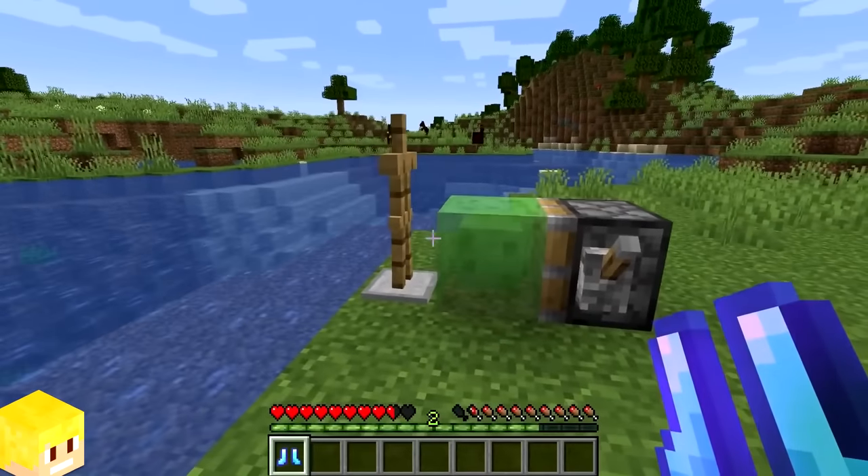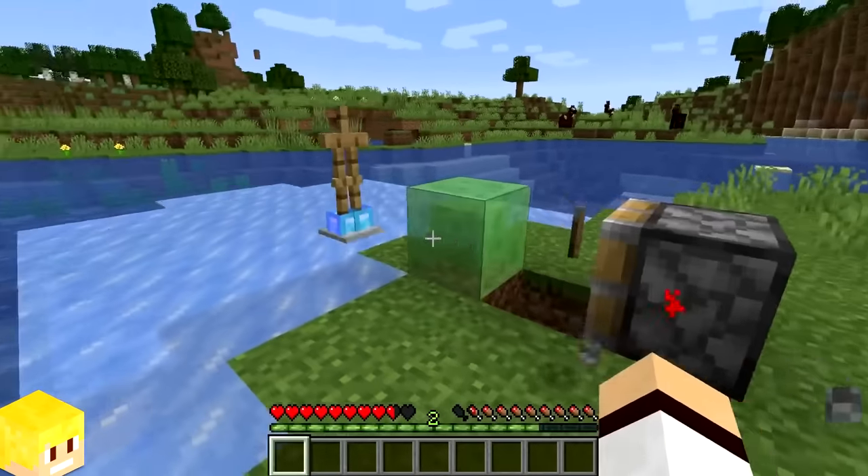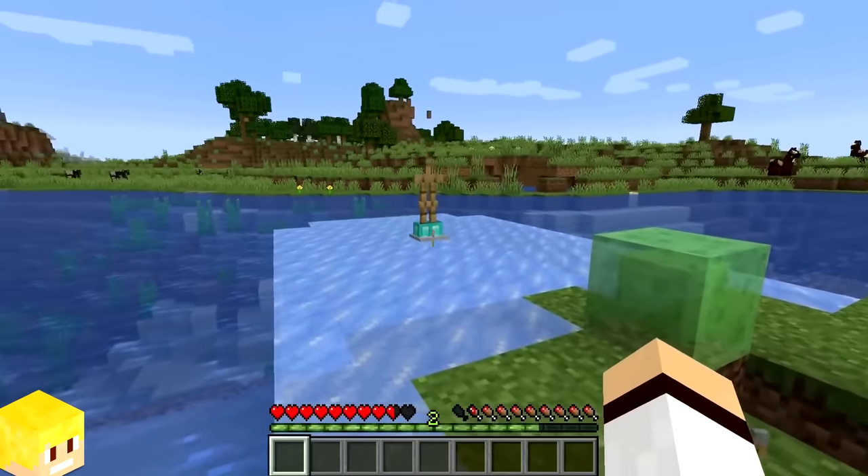An armour stand wearing boots with the Frostwalker enchantment on them will actually work as intended if pushed across the water by using a piston. I'm not gonna lie, that looks really funny.